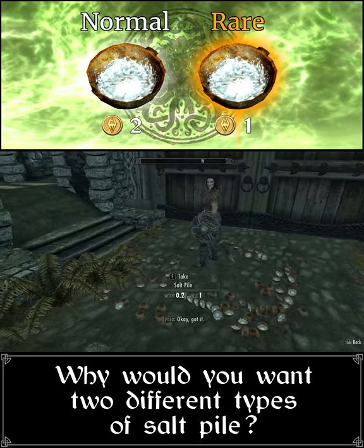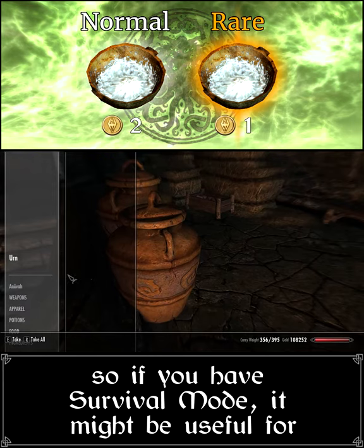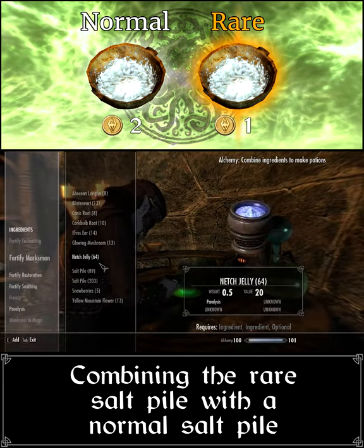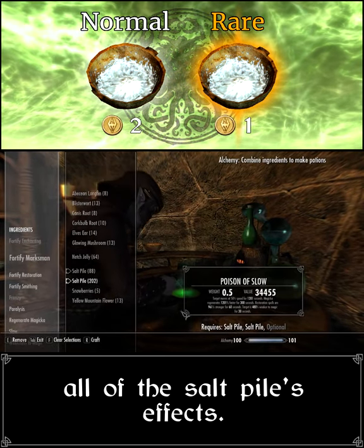Why would you want two different types of saltpile? Well, this rare saltpile can't be used in cooking, so if you have survival mode, it might be useful for keeping your saltpile stores separate. Combining the rare saltpile with a normal saltpile through alchemy is also the only way to get a poison with all of the saltpile's effects.